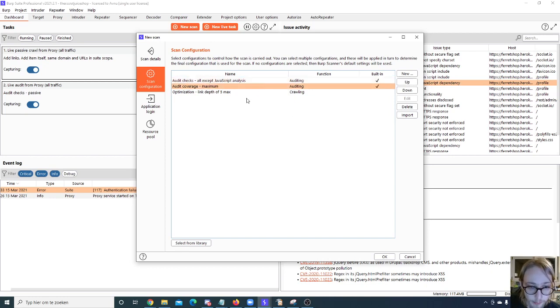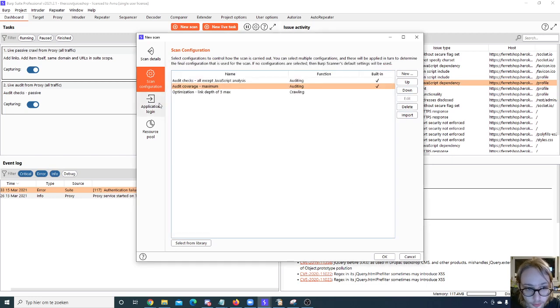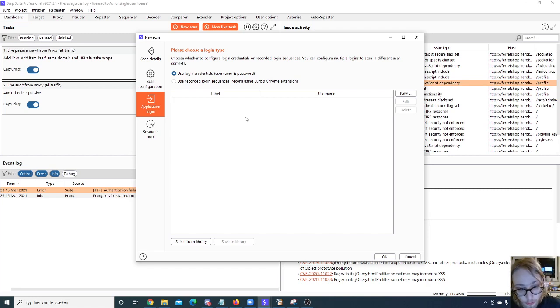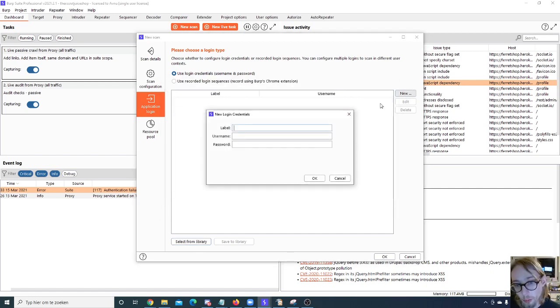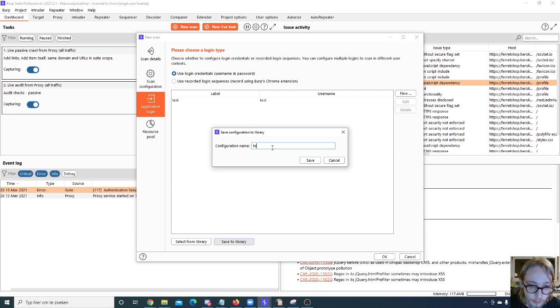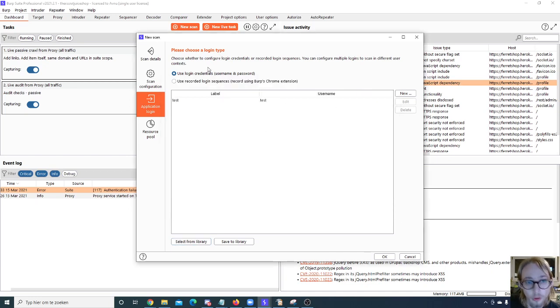You can also import configuration files, though we're not going to do that right now. You can also provide credentials for Burp to use when logging in — it will look for login forms and enter those credentials automatically. You can save credentials to the library with a configuration name and select them again later. You can use either login credentials or recorded login sequences, though the latter requires Burp's Chrome extension.